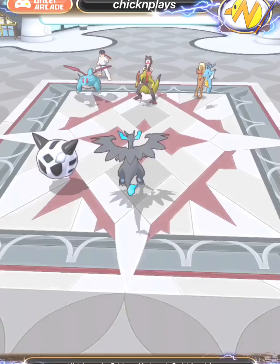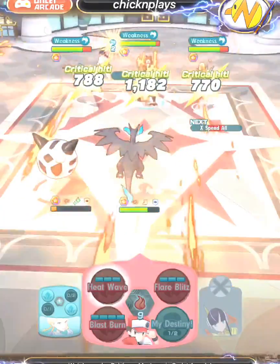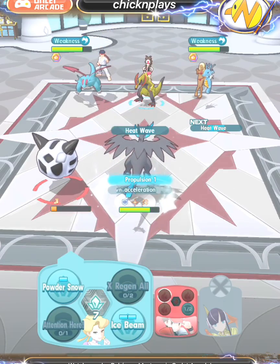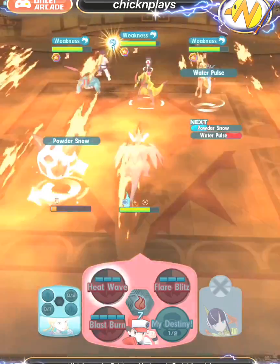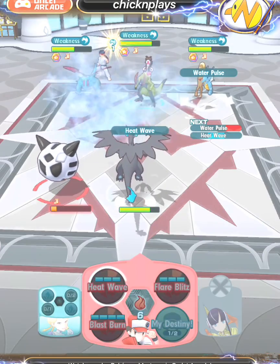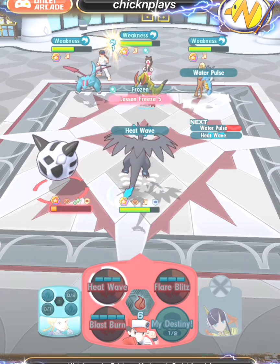I advise you to unlock all of Charizard's passive skills. If you've been farming or have already pulled dupes of Charizard, this Charizard is three out of five — that's how you get Rejuvenate 6 as an unlock. Charizard three out of five and up is optimal because of that Rejuvenate, so it's definitely a passive skill to keep in Battle Villa.